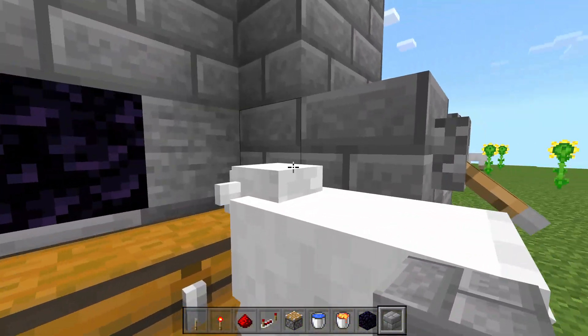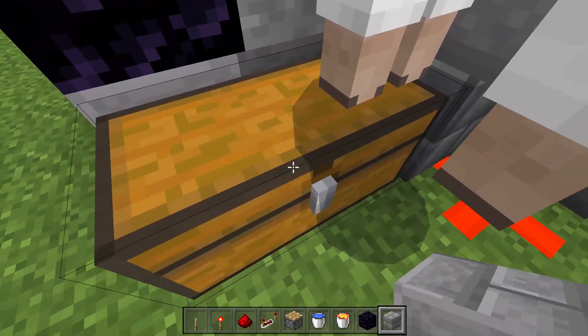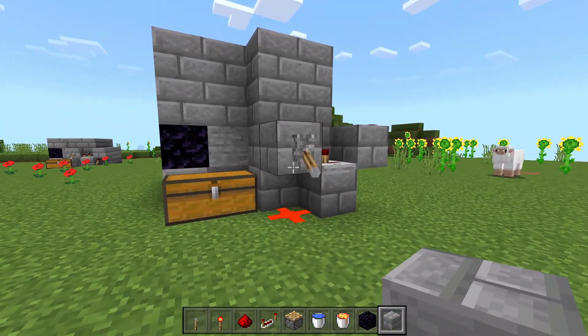You could obviously decorate this, because the only thing that matters is if you have access to this lever, this stone block, and these chests. Other than that, you can make this look like whatever you want — throw it in a house, whatever. There are tons of great ideas.